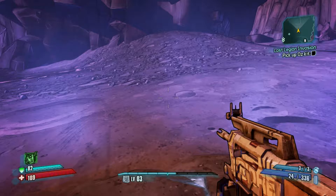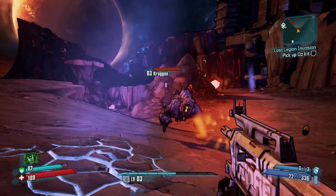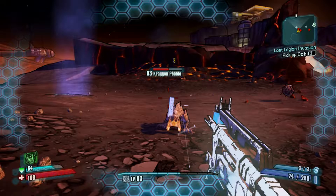So this is the first of the moon's inhabitants — it's a Kraggon. When you shoot these big Kraggons, they explode into two smaller Pebble Kraggons. As you can see in the background, there's one and there's the other one. They take reduced damage to almost complete immunity to fire.